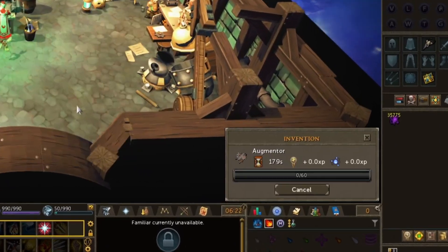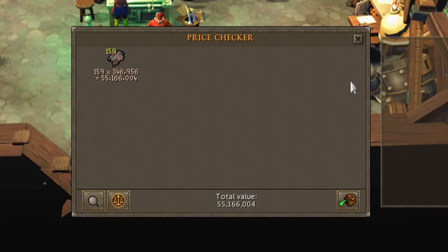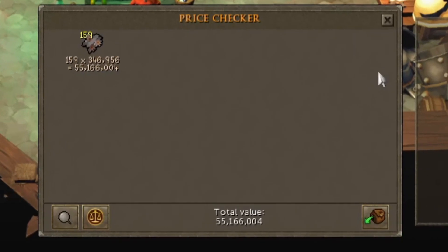Now that we have everything, I'm going to go ahead and make the augmenters first — this will take up the energy. And it looks like with all our components we were able to make 159 augmenters, worth 55.2 mil. Very nice.